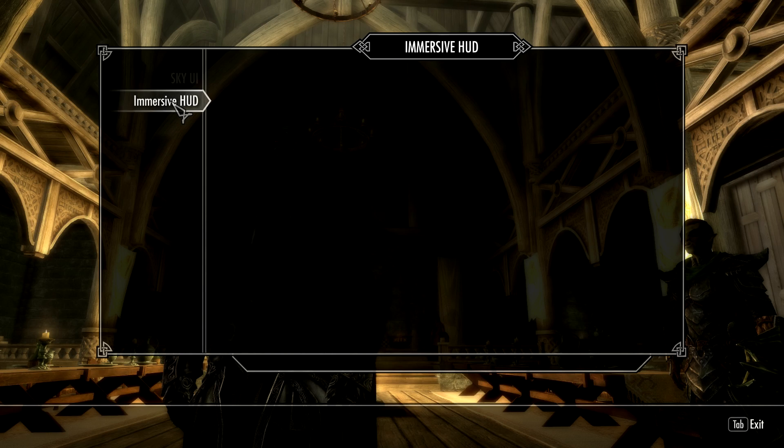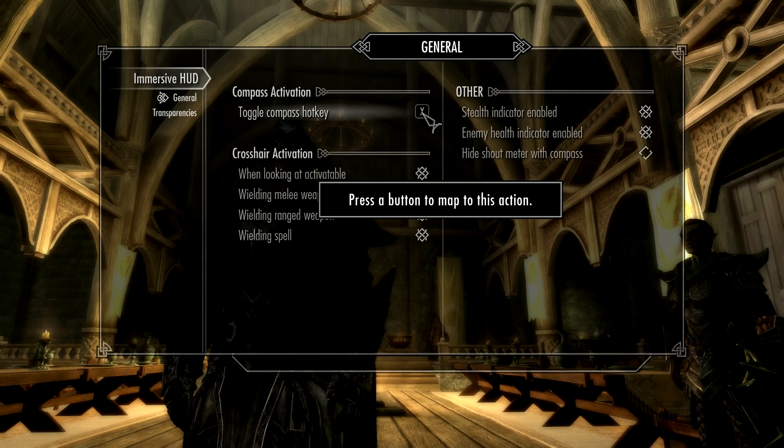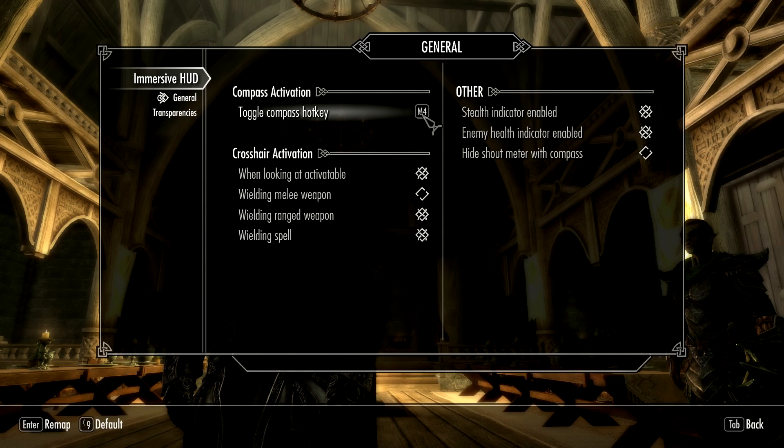I've converted Immersive Hood over to this new menu system. For example, I can change the toggle compass hotkey — click on this, and it then asks you to press a button. I'm going to press a mouse button. Mouse 4. It detects mouse buttons, no problem. I can change options so that I want my crosshair when wielding a melee weapon but not with a spell — whatever you want. I'm going to turn the stealth indicator off. Hide shout meter with compass.